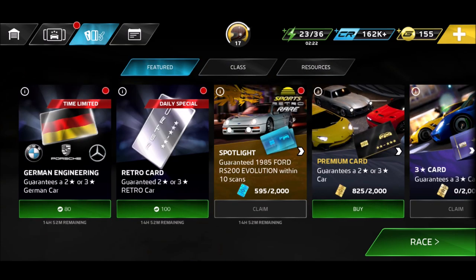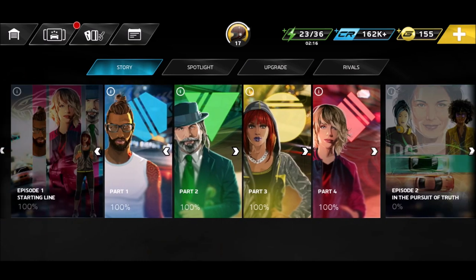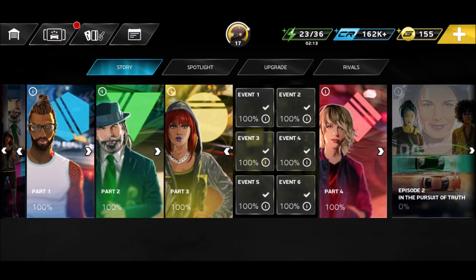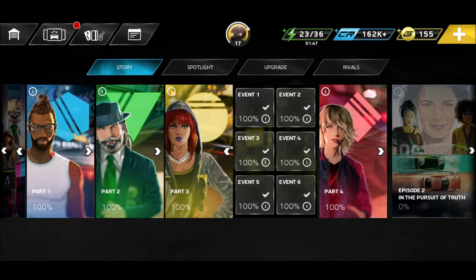Ladies and gentlemen, this was my beginner guide on how to improve your deck. You should definitely focus on finishing and dominating all the events. In story mode, everything should be at 100%. Event six victory reward is 540 credits, 10 gold, 50 premium chips - but the domination reward is 2,200 credits, 20 gold, and 200 premium chips. Very important to finish all the events. If you want to keep seeing Forza Street on my channel, don't forget to subscribe. Bye bye!